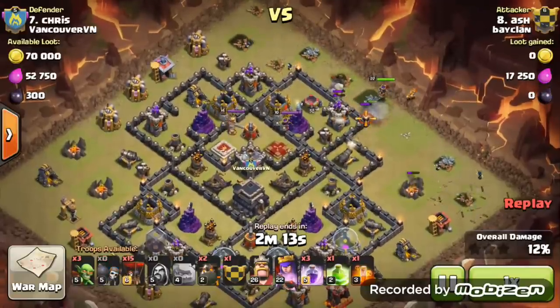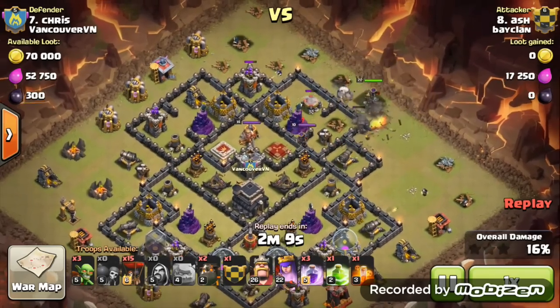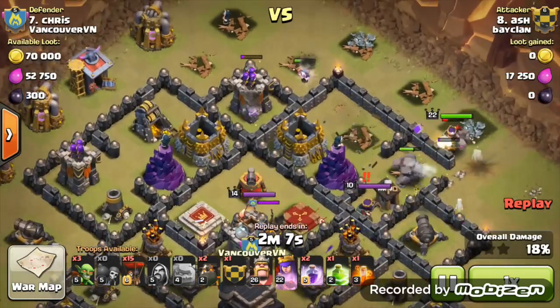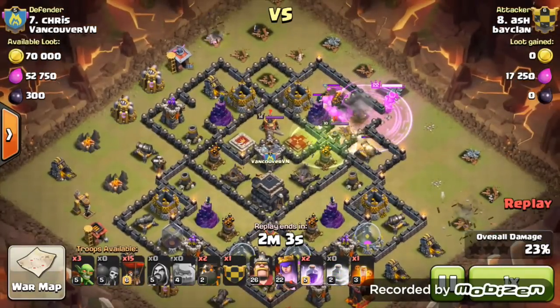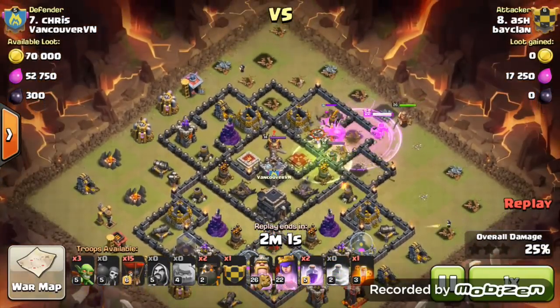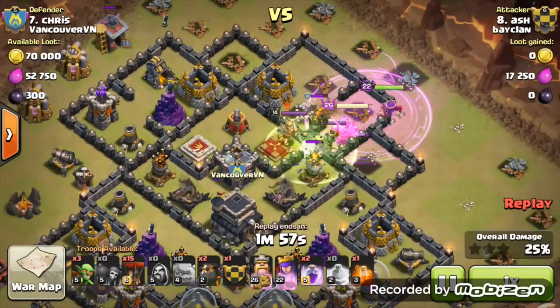First off he puts the 2 golems on the side of the queen, spreads out his wizards very nicely. The wizards are gonna take that out — one wizard takes out that archer tower there, which is amazing. Look how much range those wizards covered. All the wizards do die but now he puts his heroes in.